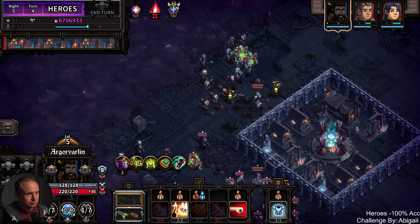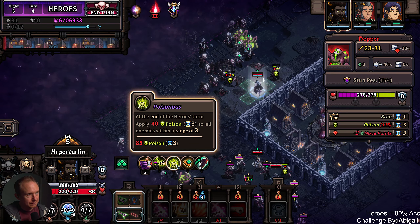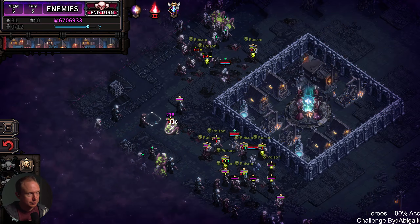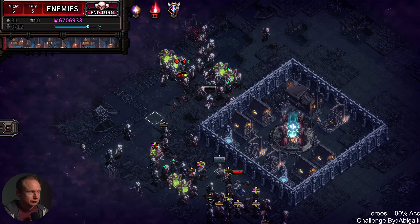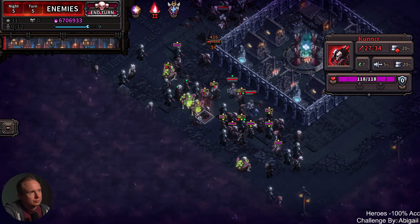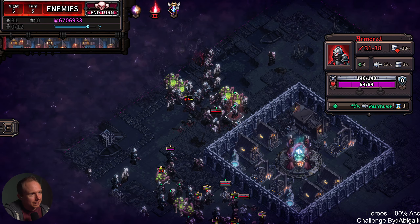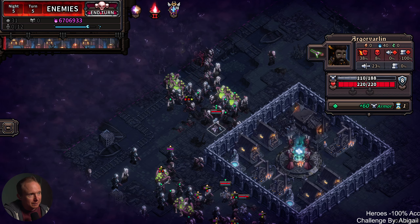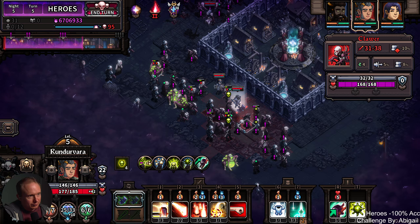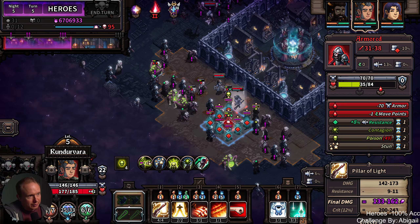And then you still have actions, so we can just — oh, we haven't got rid of this guy, have we? There we go, all right, better. I think this is our best poisonous concentration here. Who are you poisoning right now — just that one guy? That's probably fine. Maybe I'll move left one, we'll get a runner.